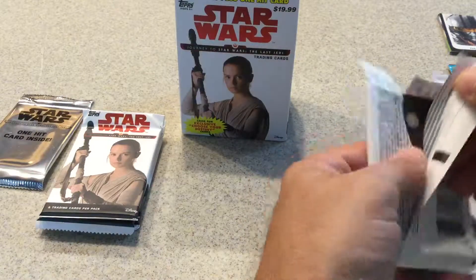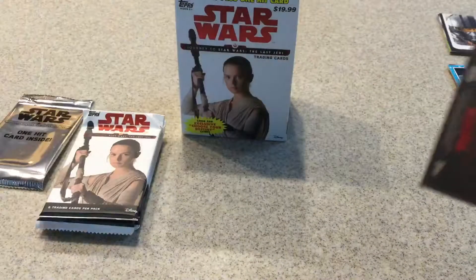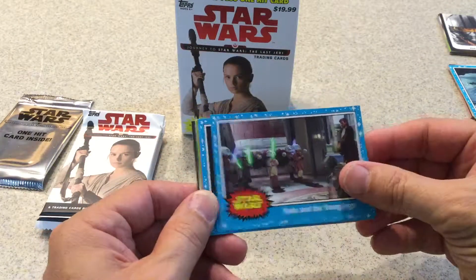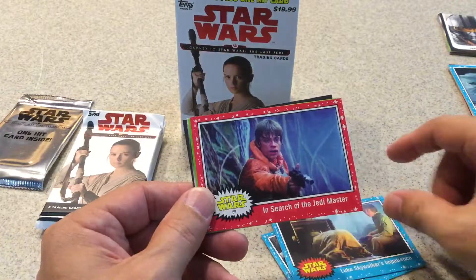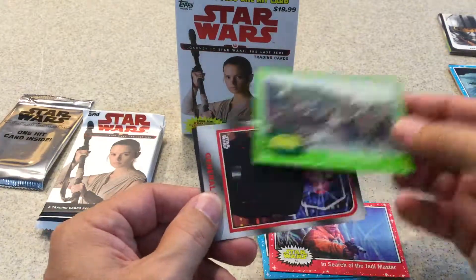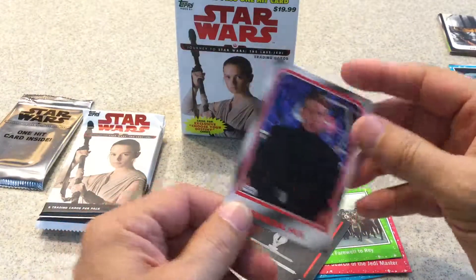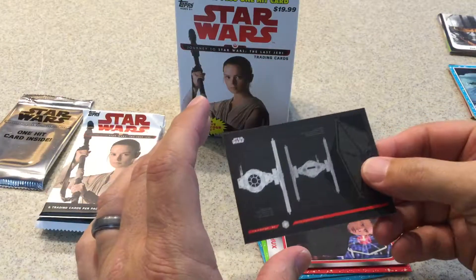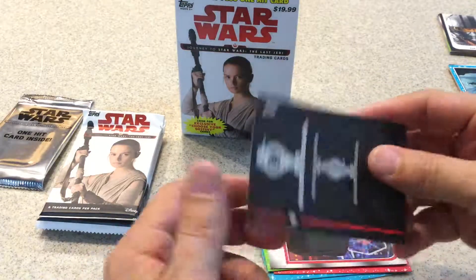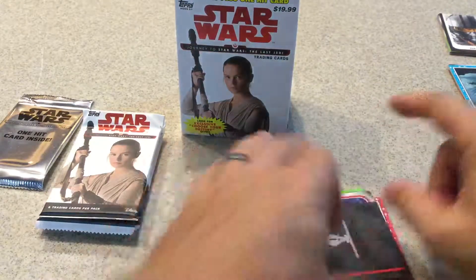Green parallels are about 1 every 2 packs — pretty much in every pack. Yoda, Luke Skywalker Jedi Master, Dagobah, Farewell to Rey, General Hux Choose Your Own Destiny, and a Concepts TIE Fighter insert.